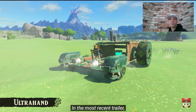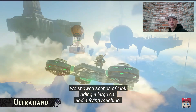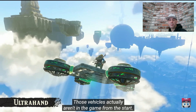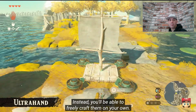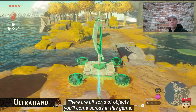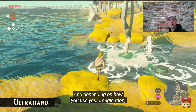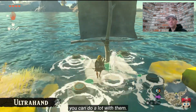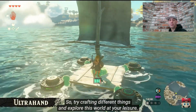In the most recent trailer, we showed scenes of Link riding a large car and a flying machine. Those vehicles actually aren't in the game from the start — instead you'll be able to freely craft them on your own. There are all sorts of objects you'll come across in this game, and depending on how you use your imagination, you can do a lot with them. So try crafting different things and explore this world at your leisure.